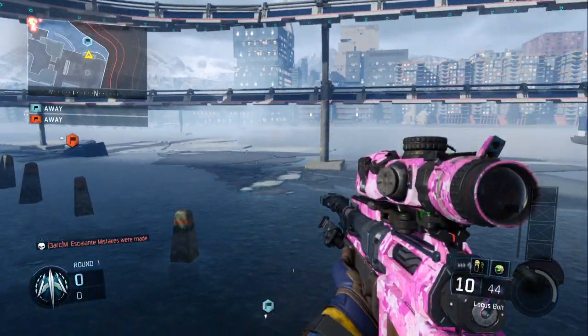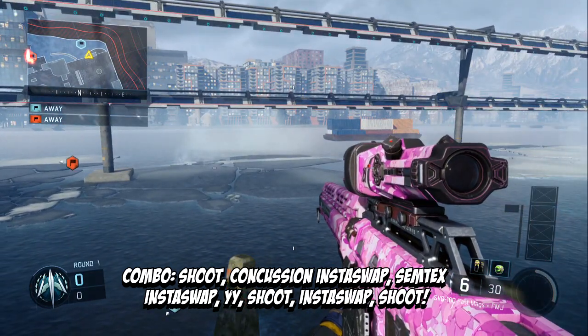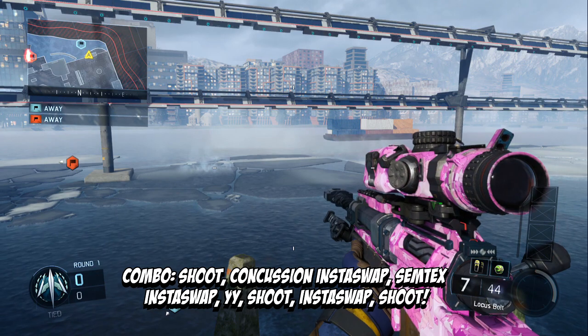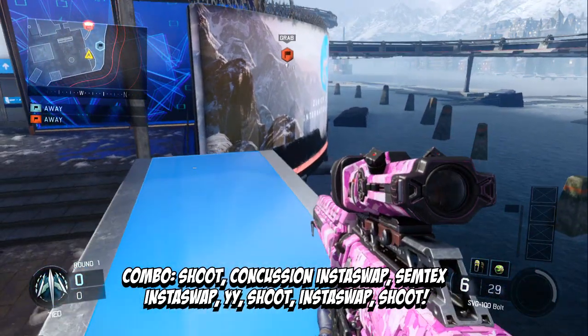I think I saw someone in my six-man do this and I thought it was just absolutely beautiful. So what you want to do is shoot and swap with your concussion, then swap back with your Semtex while it was cocking back. So hold on — shoot, swap, and then wait for it to cock back and just build a guy.